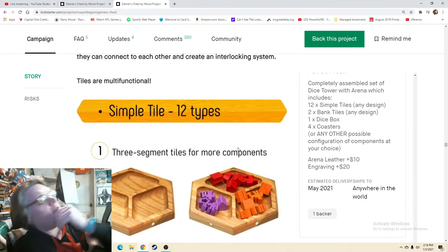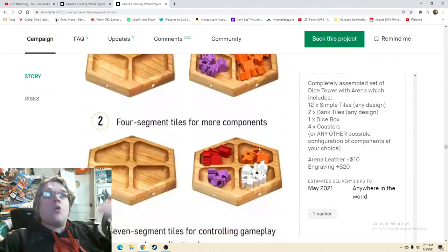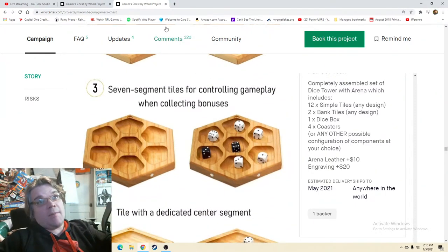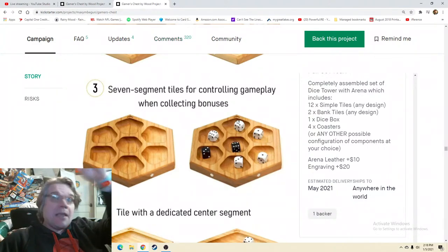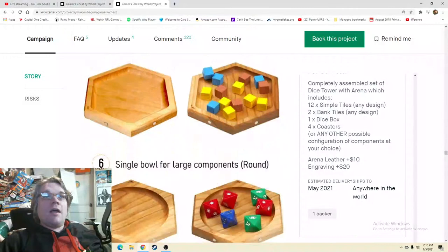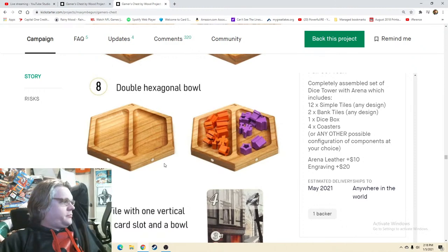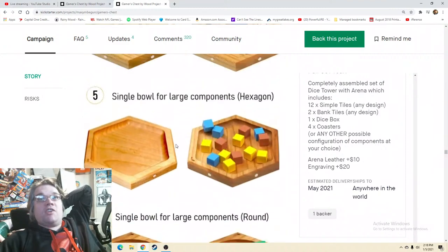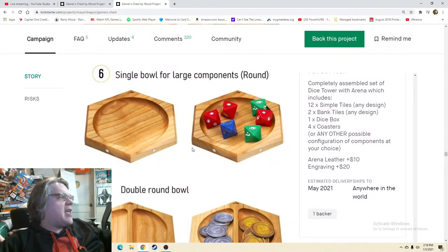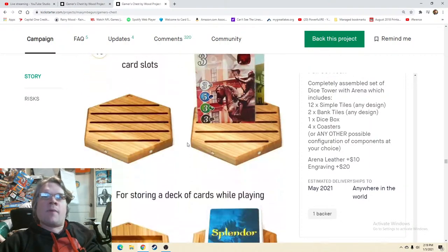A lot of the people who have already backed this have already thought about which tiles they're going to order and why. If they're willing to share that in your comment section — which will tickle all those Kickstarter algorithms — get them commenting in there. You could even reach out to game companies and say, 'hey, this tile was voted best for your game' — and then maybe they share it, maybe they tweet about it. You're generating more buzz for a product that's already spectacular.